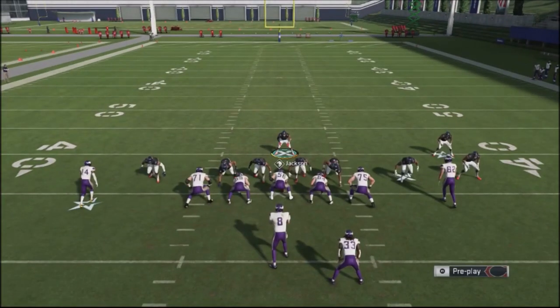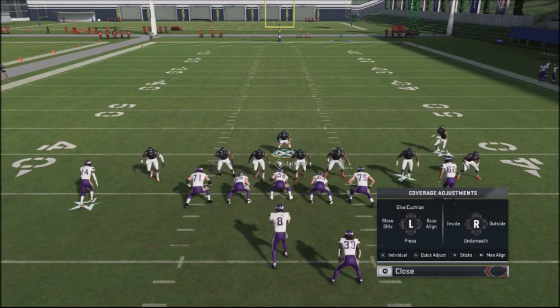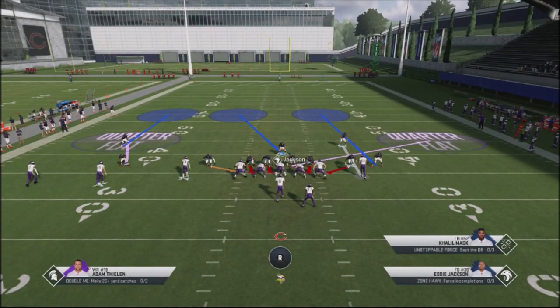A slight adjustment: I'm going to do a quick base align. This pushes the guys out just a little bit, but I still have that guy down in the box. I do the base align because it gives me some pressure. Then I'm going to hover over the center and hold my left trigger button. What's critical is that I'm going to play the opposite side from where the man coverage is, because I've got a quarter flat and another quarter over there.